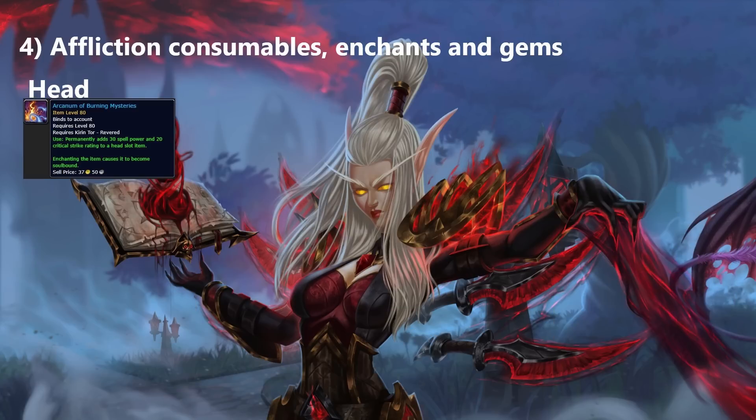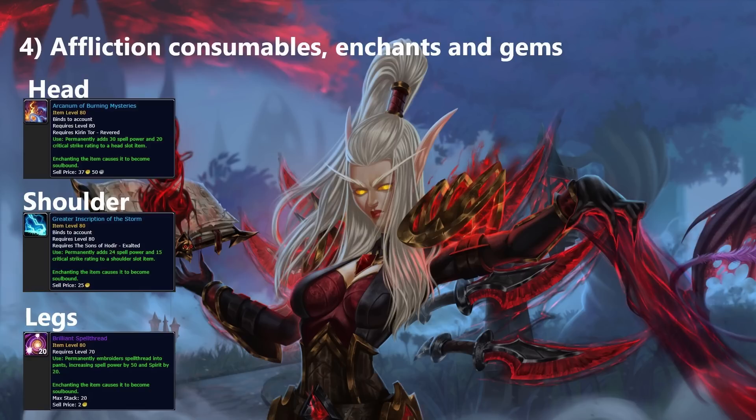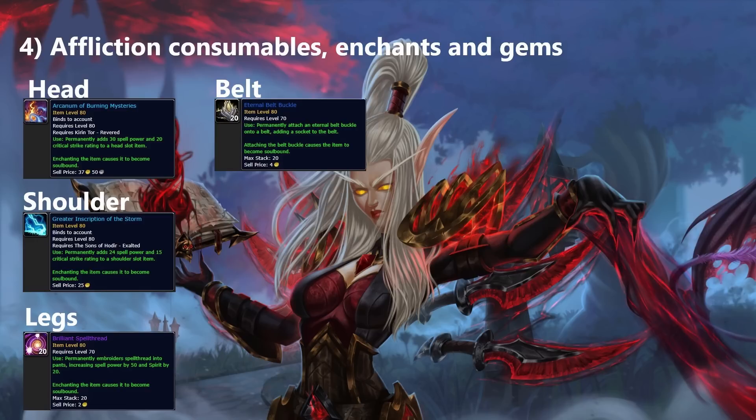For enchants it can get tricky as almost every profession has a new enchant for your gear, but I've kept it Affliction Warlock friendly. For your head enchant, the Arcanum of Burning Mysteries is the best, granted by reaching Revered with the Kirin Tor. For shoulders, Greater Inscription of the Storm is the best, acquired by reaching Exalted with the Sons of Hodir. If you roll Inscription that profession gives a better shoulder enchant, but it's not one of your best professions. For legs, use the Brilliant Spellthread from a tailor. We also now get a belt enchant: the Eternal Belt Buckle, which lets everyone add a socket to their belt.